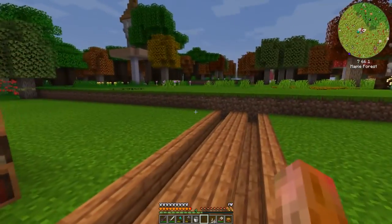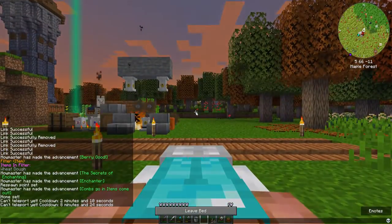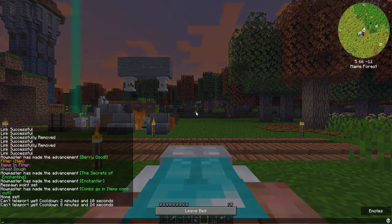Still though, you can get these pretty early game and it's not that expensive to just put campfires under hives, mark where all your hives are at and run around.